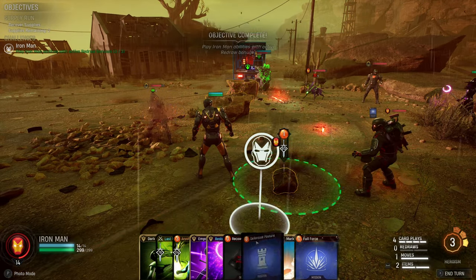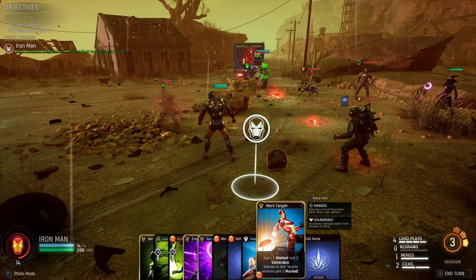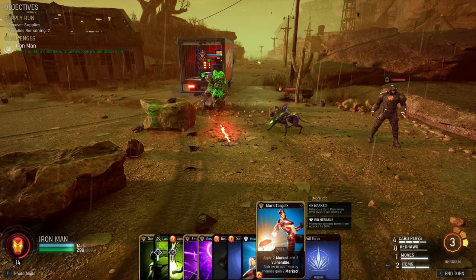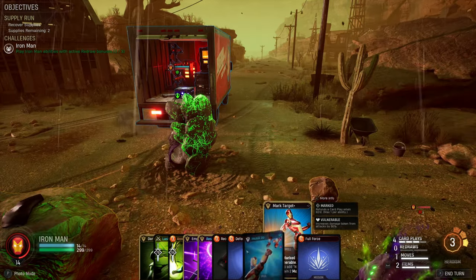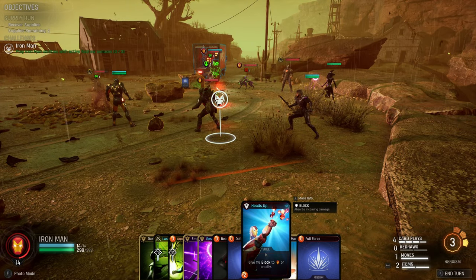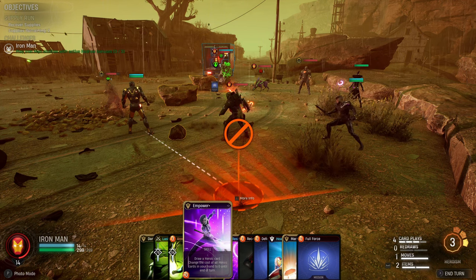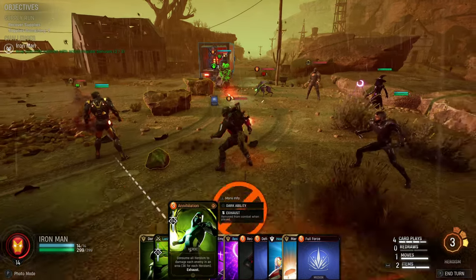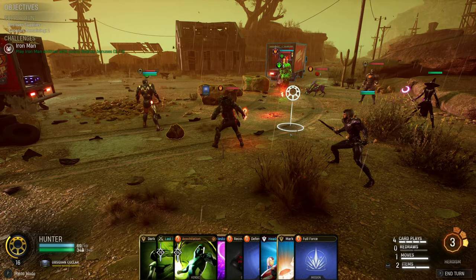Now one problem: I shouldn't complain — we still have four card plays and we've done a million things, so this is a pretty solid start. I'm out of redraws, so being able to add mark tiers is probably not going to work unless I use our combat item. I'm tempted to go Heads Up on the Hunter. I have a Dark Heal and a Restore — those are probably redrawable — but I also have a nice Annihilation which could be good here, especially if we get more heroism in the next three cards.